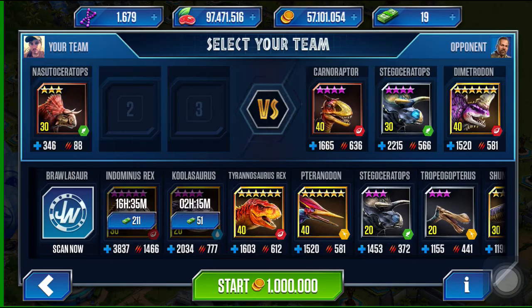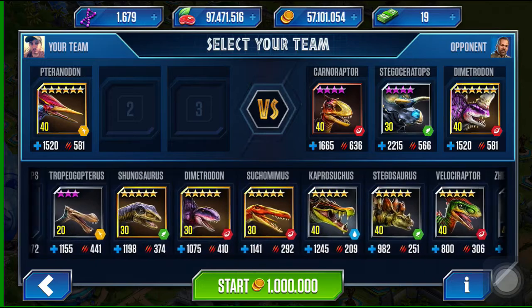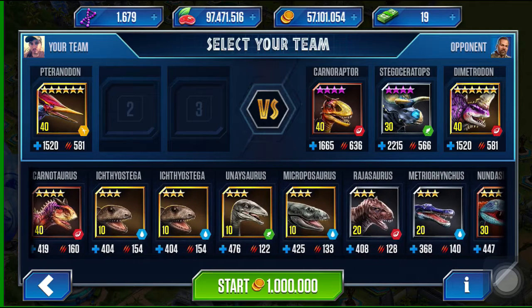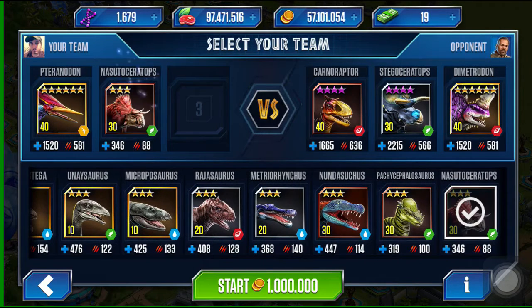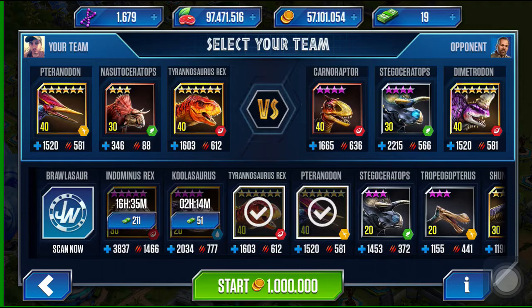We have to bring a Nostoceratops, but I don't want him in the first spot because he'll just get one-hit. So for the first spot I'm going to put a pteranodon, then bring in my Nostoceratops at number two, and in the third spot my T-Rex. This isn't going to be the easiest battle since my Indominus and Coolosaurus are still in cooldown mode.